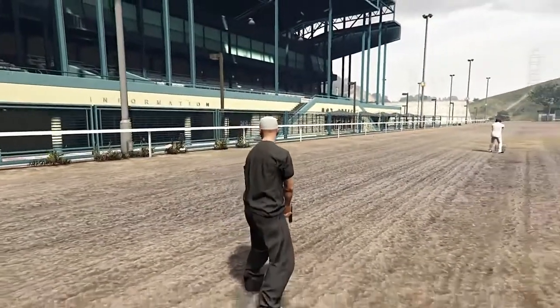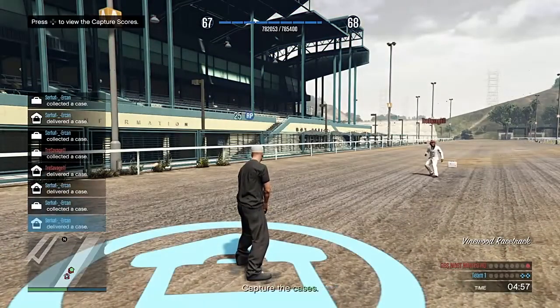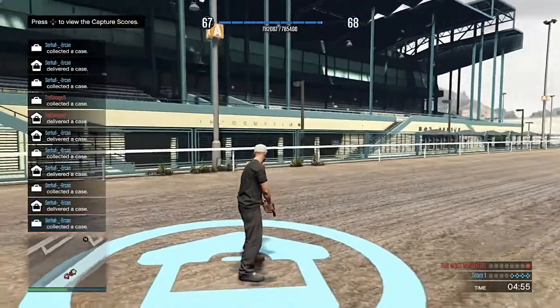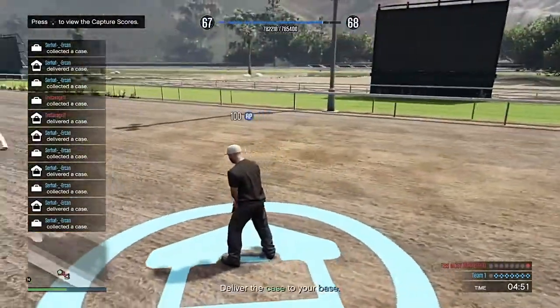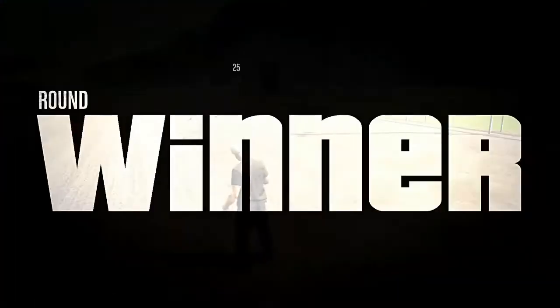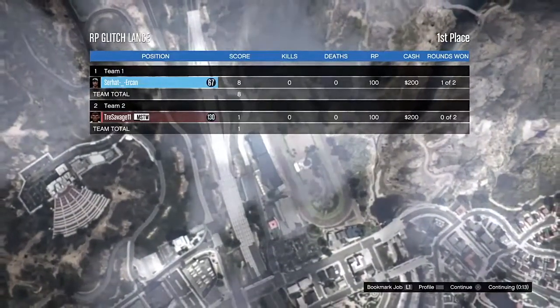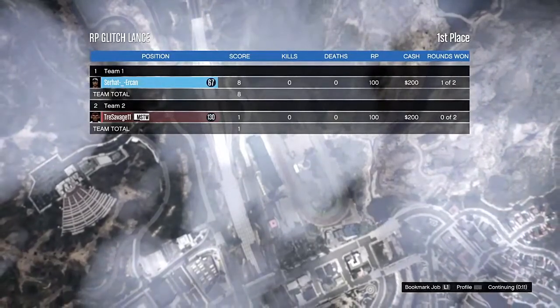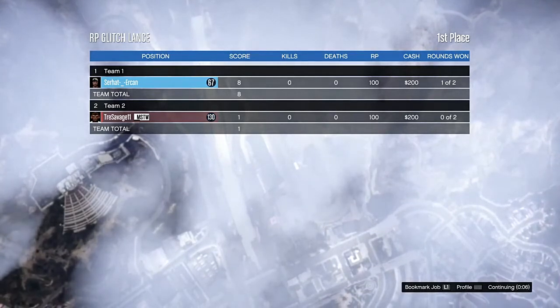That's why it's the AFK RP glitch — you don't even have to move your controller, just leave it there and it will keep picking up and delivering the cases automatically. I filled up like a whole bar in two rounds, so the more rounds you do the more RP you'll gain. It's pretty good for people with low levels. Hope you guys enjoyed this video, see you next week!